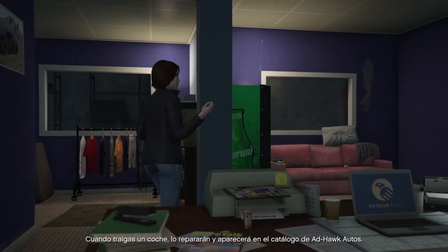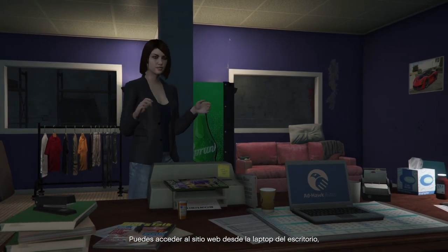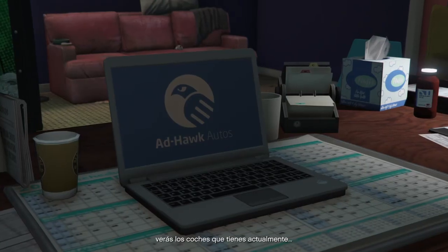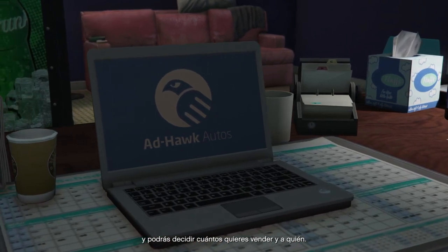When you bring a car back, it'll get fixed up and listed on Ad Hoc Autos. When you access the website from the laptop on the desk, you'll see your current stock of cars and be able to select how many you want to offload.